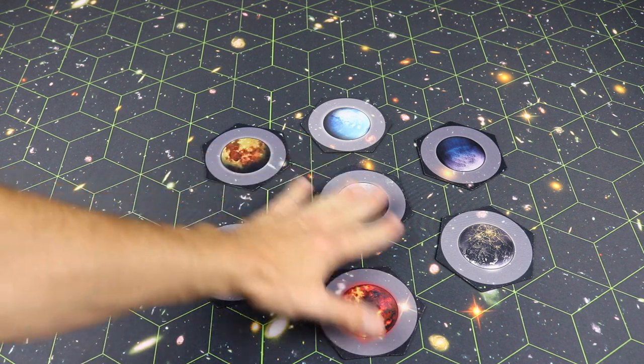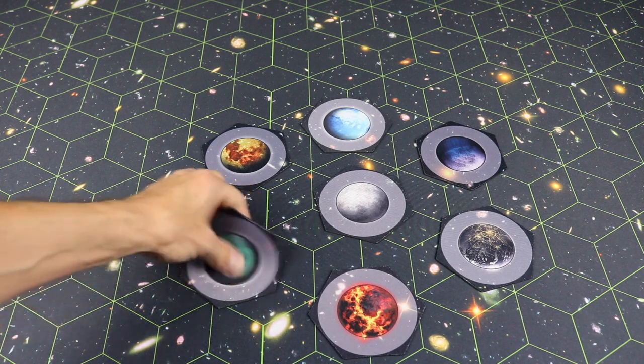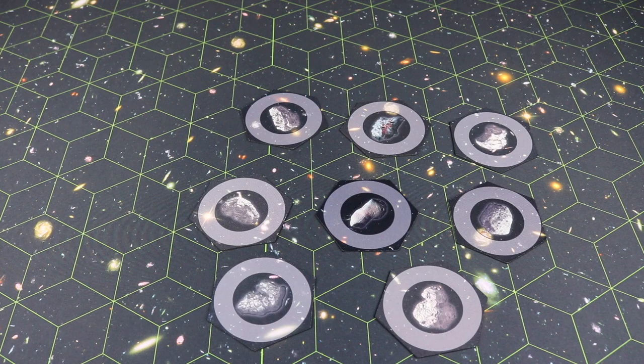After planets, players draft moons and then asteroids in initiative order. There are no playing differences between the moons or asteroids — you simply take the ones you like the look of best.